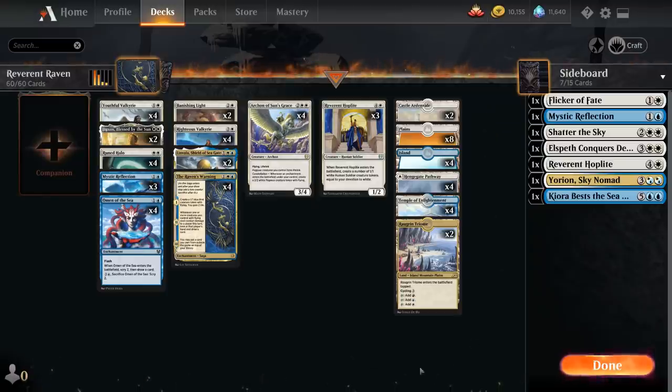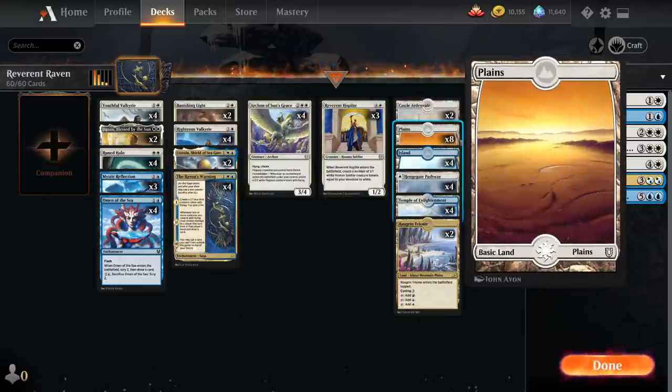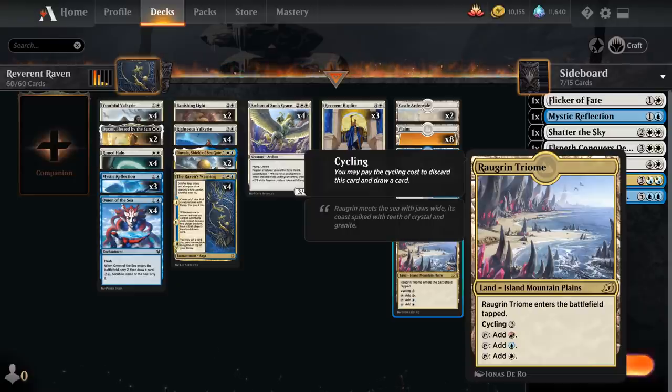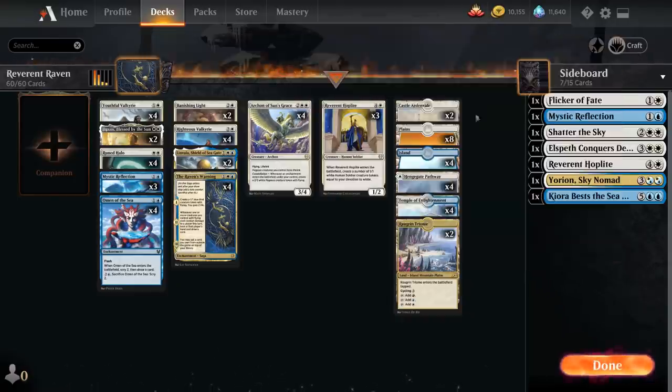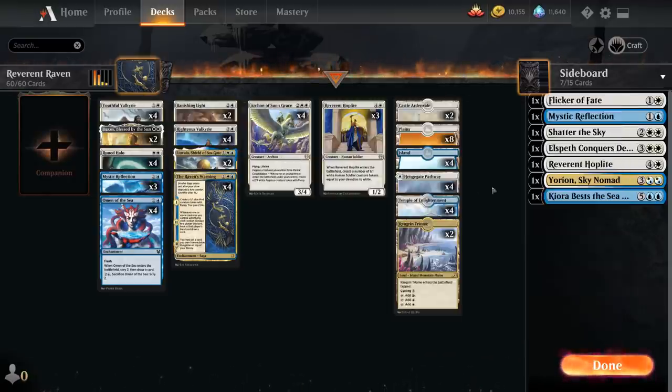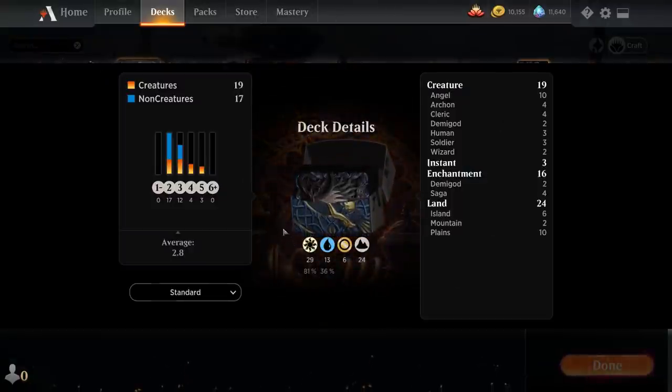We need a lot of white mana for the early double-white spells, so we have 8 basic Plains, 2 copies of Castle Ardenvale as a mana sink, and dual lands with 2 copies of Veragrin Trium, 4 Temple of Enlightenment to help assemble combos, and 4 of the blue-white pathway with 4 basic Islands. That's our deck — now let's jump into some games.